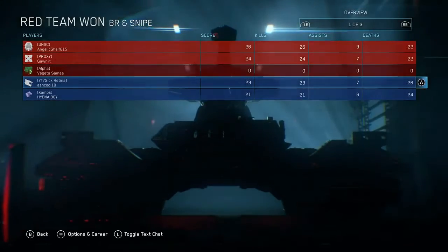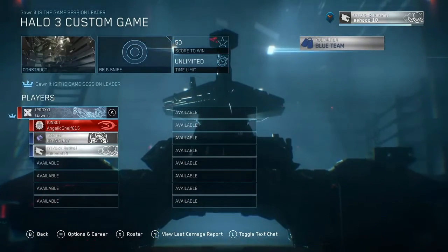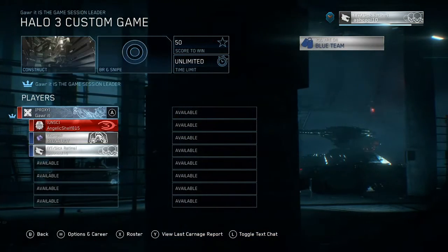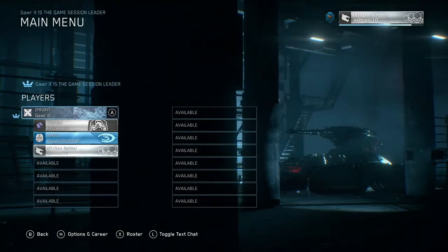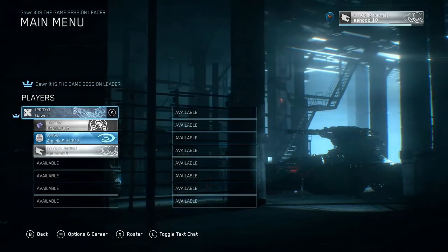It all started after my buddies and I finished a custom game. I wasn't the host in this custom game, so the host decides to back out to the main menu in order to switch to multiplayer because we wanted to search for games. The strange thing was I was never inserted into a find game lobby — it kept me in the main menu lobby instead.